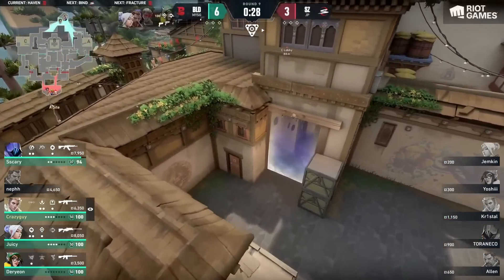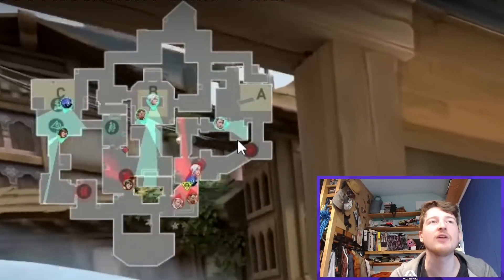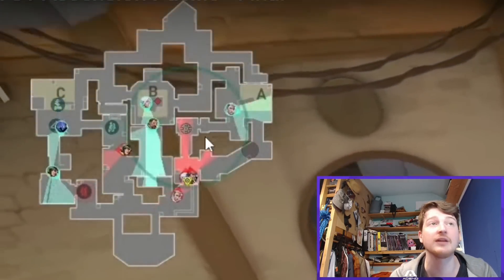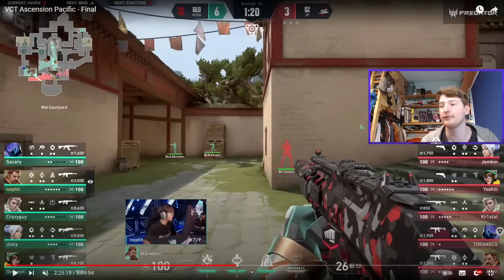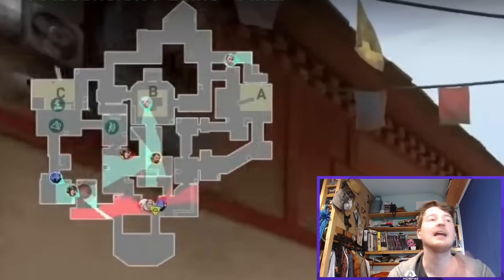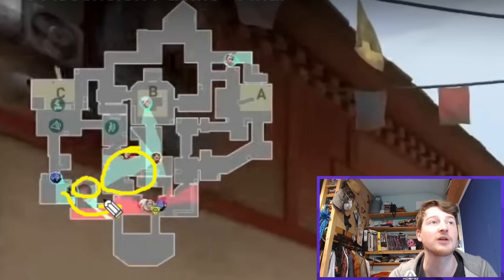Three more rounds in the half — Scars need stability. Round 10 comes off a timeout. It's a save for Scars. Perhaps thinking there's no way they go A again, same Killjoy setup, but the Killjoy actually pushes down towards C and Omen joins. A normal default comes out from Scars towards A, but Breach pushes and destroys Scars' Killjoy turret. Then Nef spots Yoshi and starts firing, so Scars — on a save — decide to chase the kill instead. A smoke goes on the Alarm Bot so they're unaware players have crossed over, and complete chaos follows.